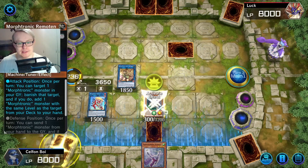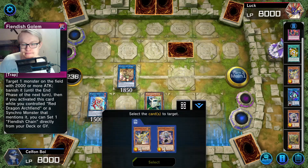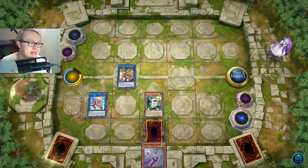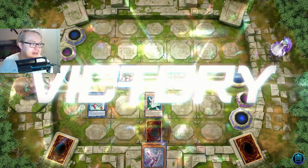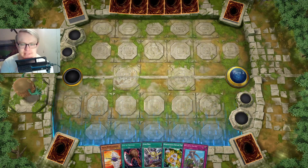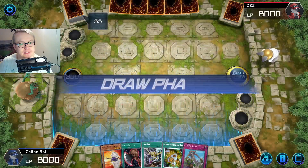Yeah, I think we summon Remotant here. Grab a 1 and that is a scoop. Luck has run out for this guy. There's another 60-card deck — what is going on?